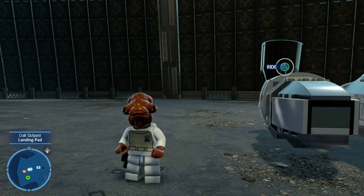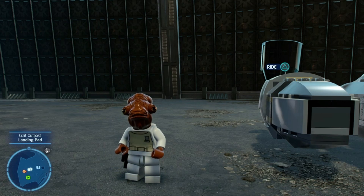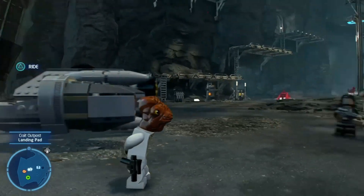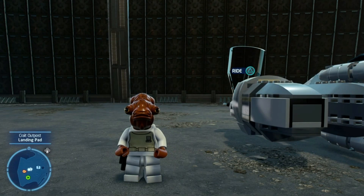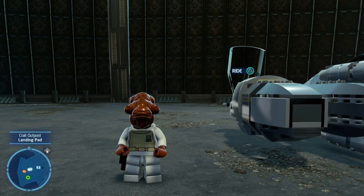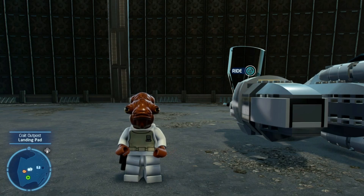Welcome to episode 140 of this 100% playthrough of LEGO Star Wars: The Skywalker Saga. Last couple episodes we came in clearing out all the free play missions here on Crait, and last time we finished that. But before we head off to the next planet, I've been taking a look at all the challenges, and it turns out some of the planets aren't as clear as I thought they were - not only is the wandering Wookiee still wandering about on several planets we've already been to, but we've still got some Porgs to collect as well.